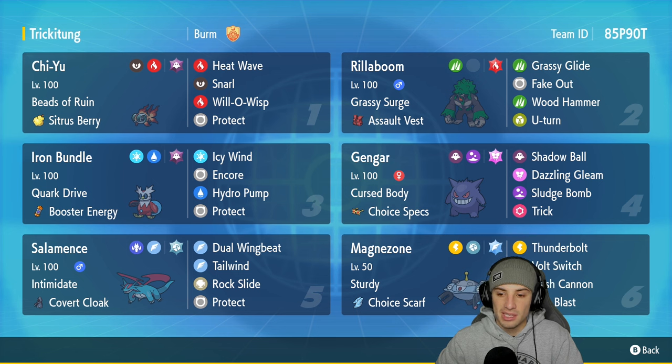In our fifth slot we got Salamence — a great Flying and Dragon type that also has the amazing ability Intimidate. It's holding the Covert Cloak as its item, then it has Dual Wingbeat, Tailwind, Rock Slide, and Protect.